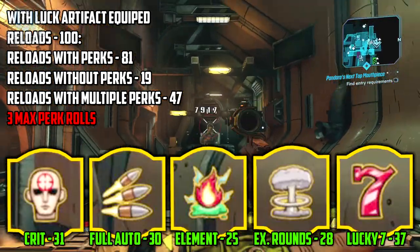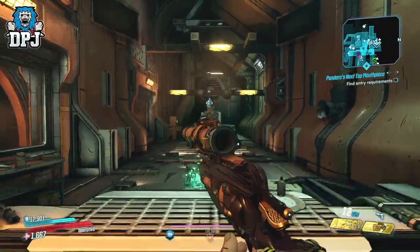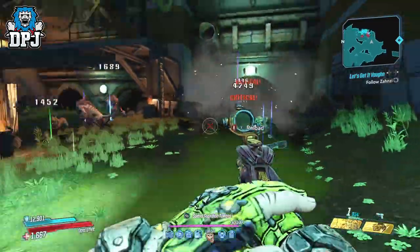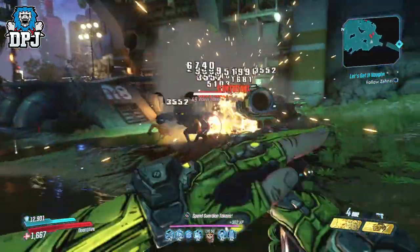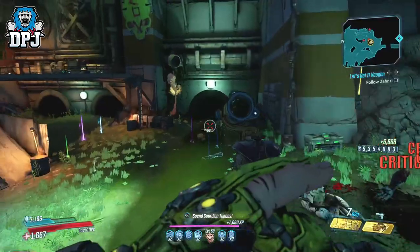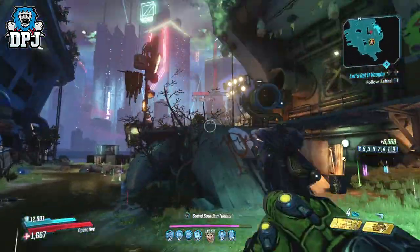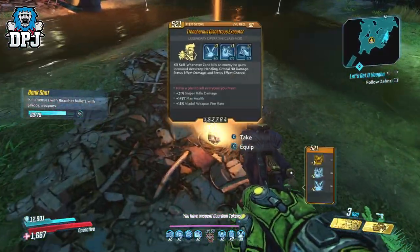Now I'm fully aware this could just be the luck of the draw. With this in mind I went on to play a little further using the luck artifact, and for sure it seemed I was indeed landing better and more consistent perks. I mean, before this testing, the Lucky 7 really hasn't left my loadout — I've used it almost every single day, and I can pretty certainly say I'm seeing a bonus because of this luck artifact.